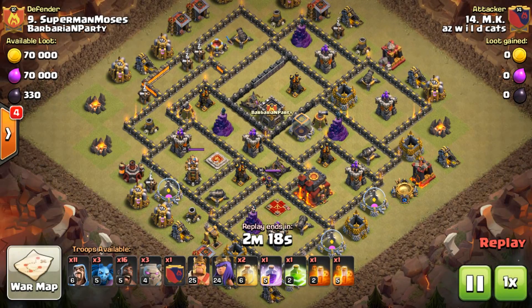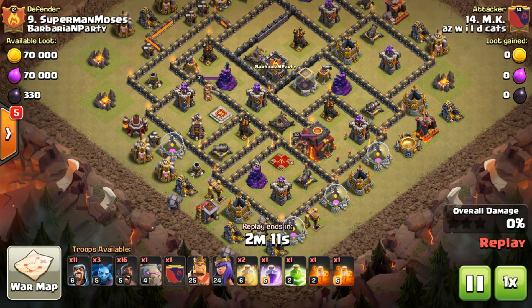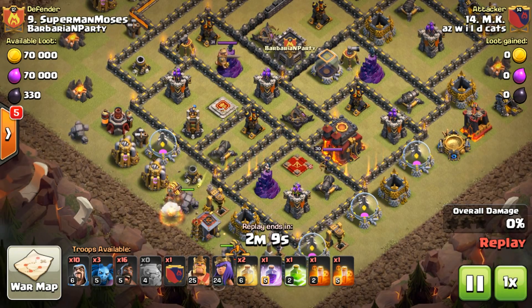We're going to look at some hog attacks. This is the Stoned GoHo. I'm a Shattered GoHo fan, but with Stoned you need higher-level heroes and great bowler use, because you need a lot of clearing from your kill squad. Your bowlers need to survive and do damage through the whole attack, so he comes directly at both heroes.